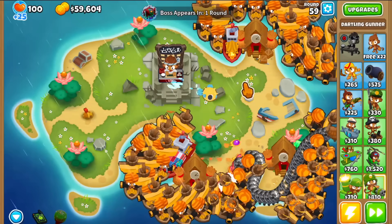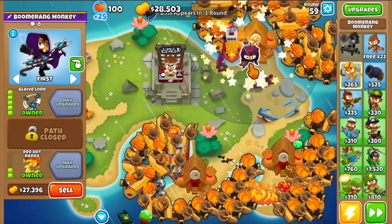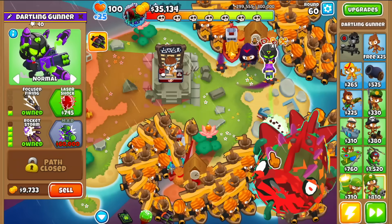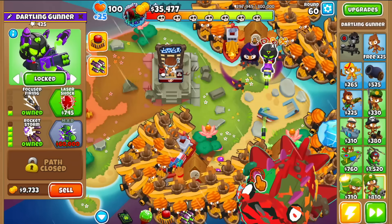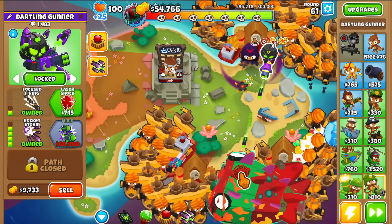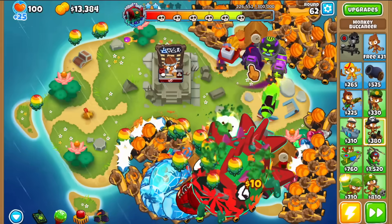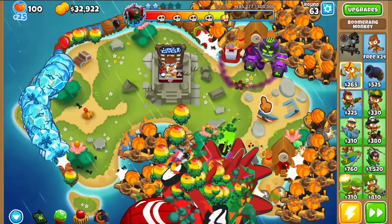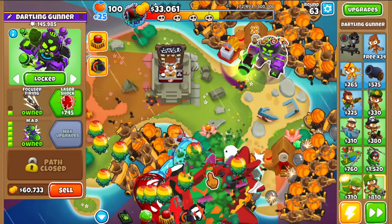It's round 59 and the tier 2 elite boss is about to appear. I usually buy a glaive lord - really nice because of the orbiting glaives - since the tier 2 elite Bloonarius spawns BFBs. I want the glaive lord plus the MAD, because the MAD is not banned and is one of the best towers versus tier 2 elite bosses. Once we get the money it should be easy to clean up. No restrictions means all of the best towers in the game are working for you.